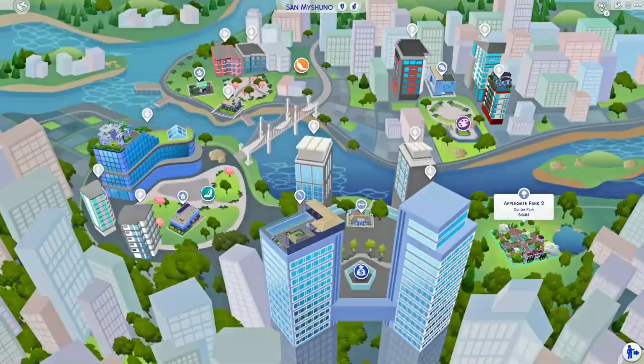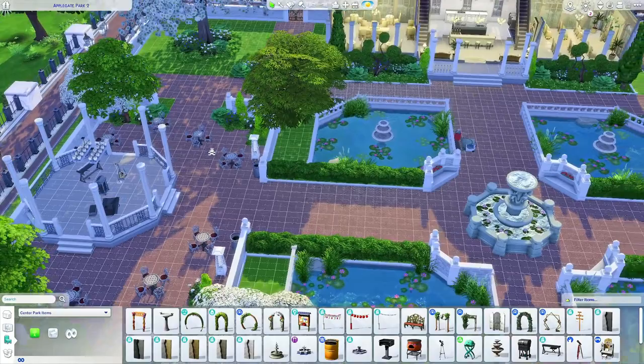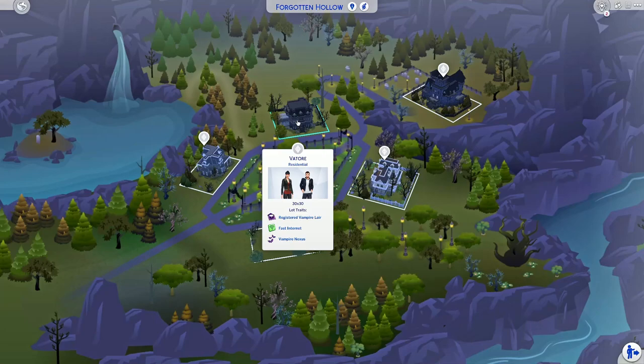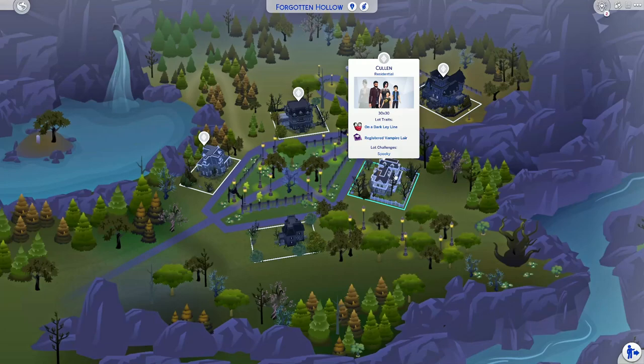San Myshuno is here and things have been updated. A quick peek at Applegate Park — they've got the little play area for the kids, the ponds, a music area, and a whole catering area as well, plus a little painting area. You could use this for so many different story purposes. And I love playing with vampires, so I had to check this out — the Vatoors are still here and have been updated. Apparently the Cullen family is here too, and Vlad has been updated as well.